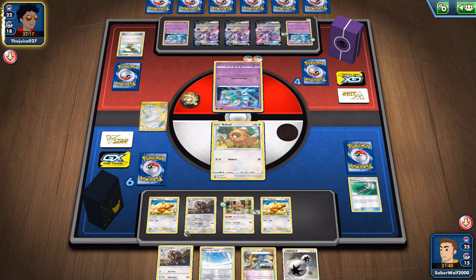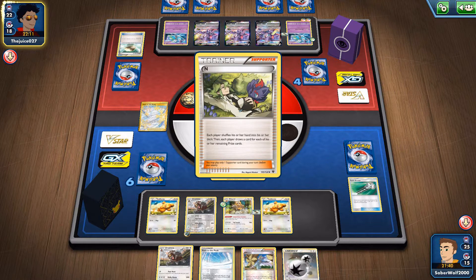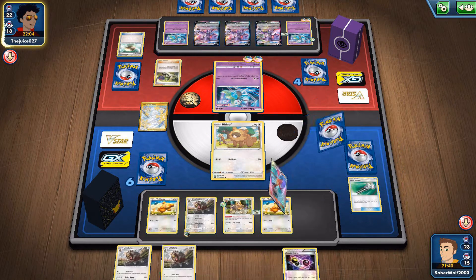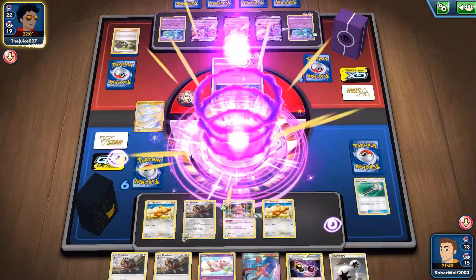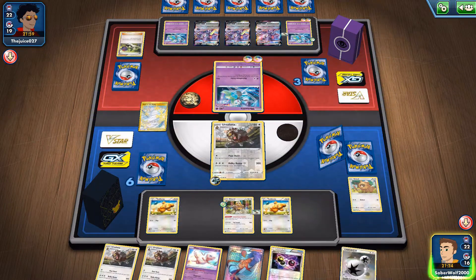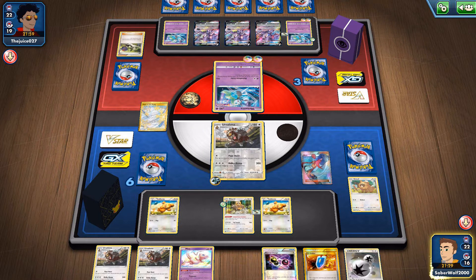My opponent is already going to get three prizes out of me and I haven't even made a single attack. This is not good. Because if he's going to be favoring Meloetta — a Pokemon that is a regular card that's only going to give one prize — then he's going to outpace me mathematically. He has a three prize lead. I'm finally going to get an attack with Ursaluna here, but just going to get one prize.